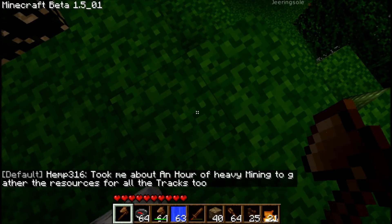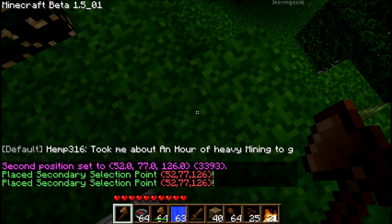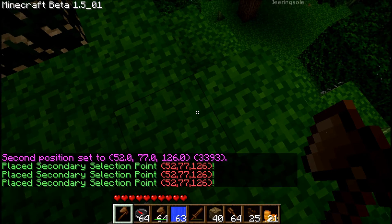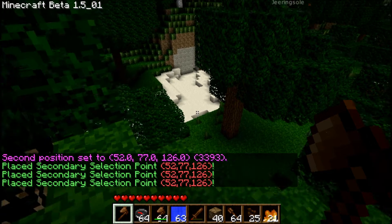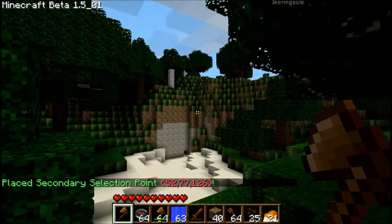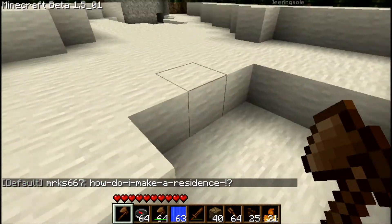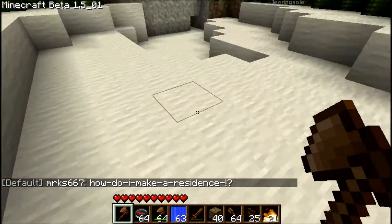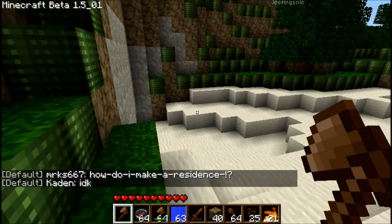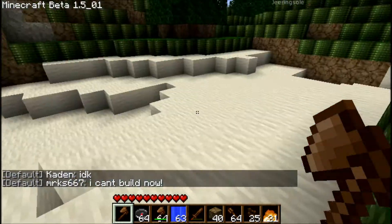Now I'm over here on this edge. To select my second point, I have to right-click. I don't left-click — if I left-click, it makes my first point. But if I right-click, it makes the second selection point. Now one issue is, right now I've got just the top area of this selected. I don't have these blocks down here selected, or anything underneath there.